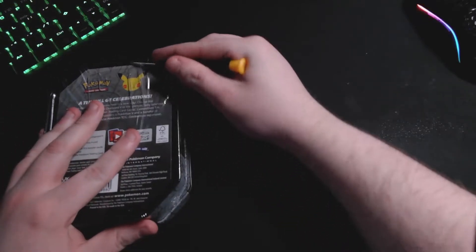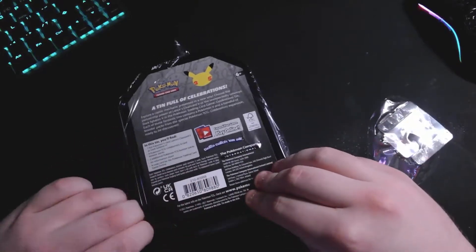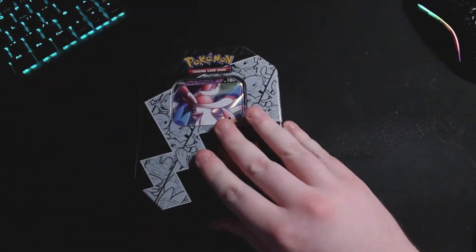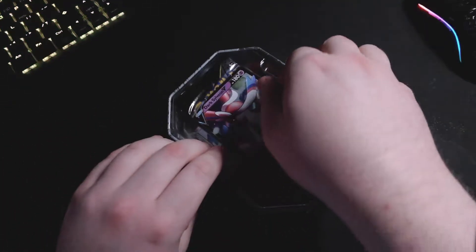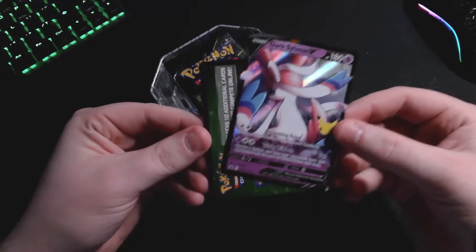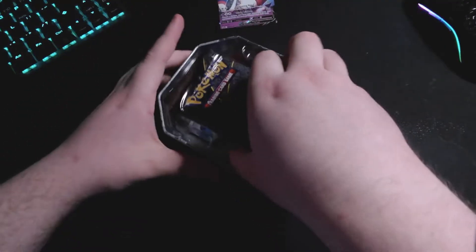Let me try and open this. Got the Dark Sylveon V Celebrations 10. I've never opened one before. I heard you got good luck out of your other pools. My first two, I got a hollow Reshiram - that was the second one. The first one was a shiny Mew. It was a beaut. We got the Dark Sylveon V, it looks pretty gorgeous. I'm a fan. I love that evolution, it looks evil. Code card there for you. Packs are cool. Yeah, I love the Celebrations packs.